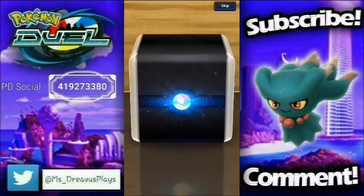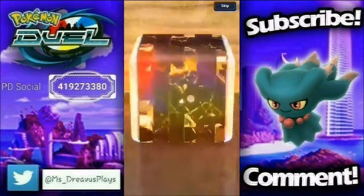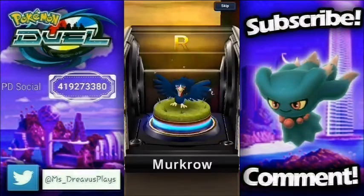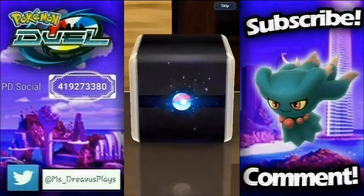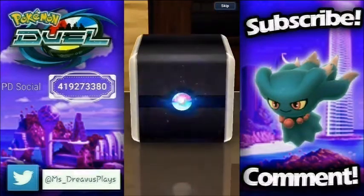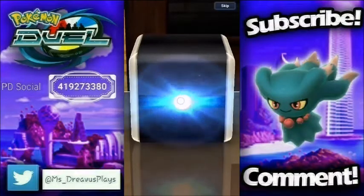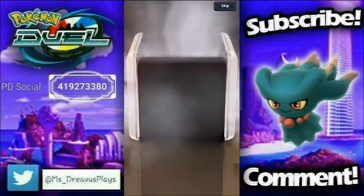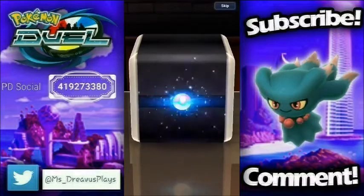For our second 10-pack, we're going to grab another Popplio. There is a lot of purple in the game right now, so that could be useful. A Flareon — I think I only have one or two, so that'll be good. A Murkrow. Aron. A Togedemaru — nice. Another Drilbur. A Goodra — I did enjoy that line in the early days of Pokemon Duel. Metagross — I'll take it, I think I only have one. Another Togedemaru — I didn't even know those were in here. And another Drilbur.